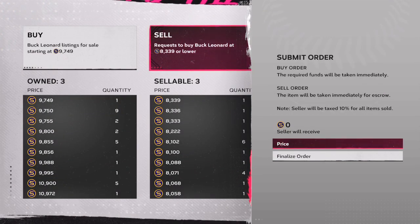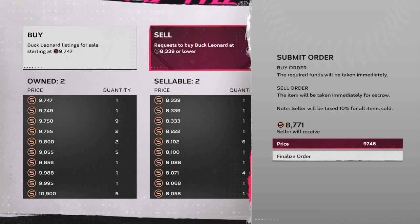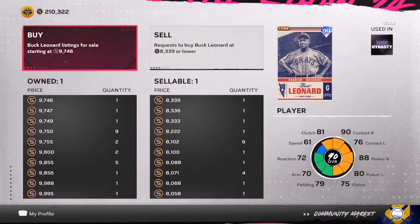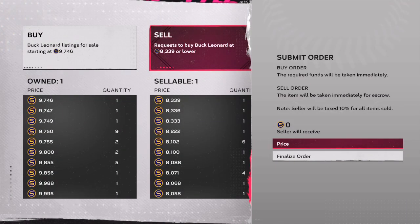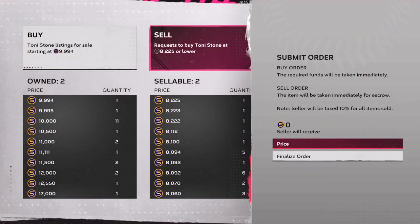Do eight of those, do eight of the Buck Leonards, do eight of the Juan Sotos and you're going to be sitting at 30 to 35,000 stubs super fast. Once you put the buy order in, the card will usually come to you in the first two minutes — go play a mini seasons game or a ranked game. I will be streaming in the next 30 minutes from when this video goes live, and in the meantime you can be making a whole bunch of stubs.